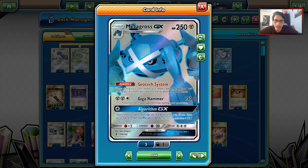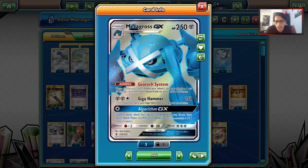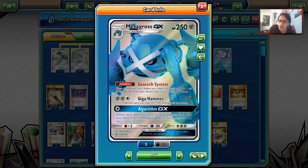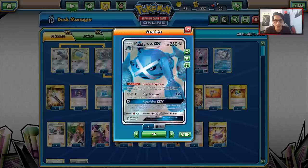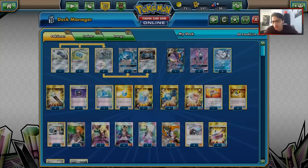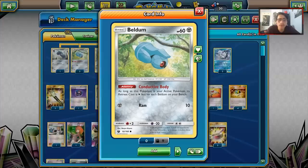Metagross GX is already a pretty decent archetype on its own — Geotech System and Giga Hammer are both really good. Geotech System lets you attach a Psychic or Metal Energy from your discard pile to your active. You get three Metagross in play, retreat one, Geotech System a new one, Giga Hammer, then Max Potion to heal, and you just tank your way to victory. It's a very good combo, and with the addition of this new Metagross you get a lot more access to building up a board state.